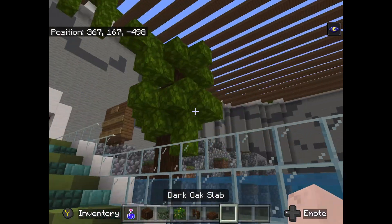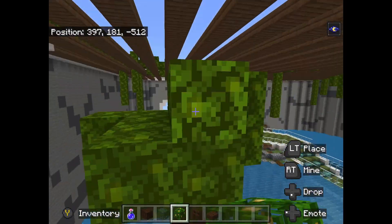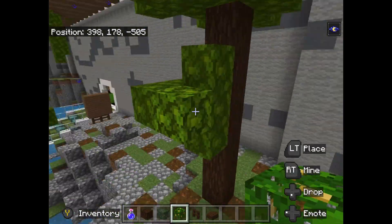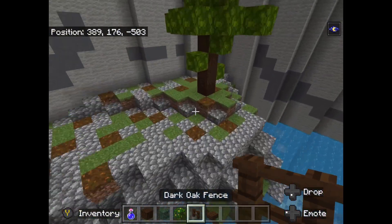Also, I'm not sure if sea pickles were around back then, but I put sea pickles in this enclosure because they are the most natural out of the light-emitting blocks in Minecraft, at least to me. Alright, I will leave you to watch me build and listen to the calming music, and I will meet back up with you when I give the information about the enclosure. Here I go.